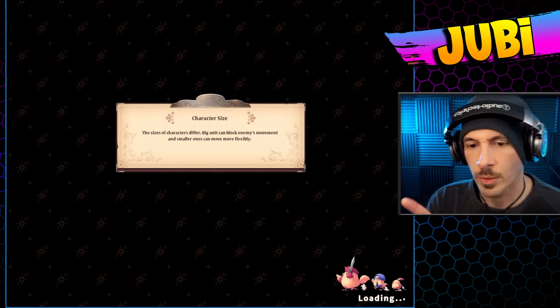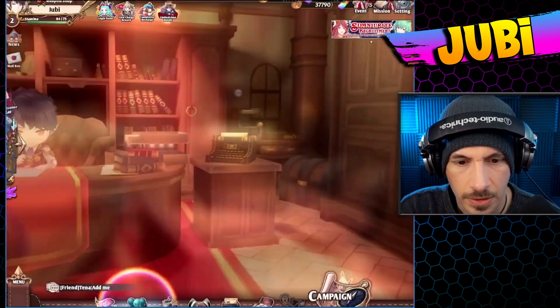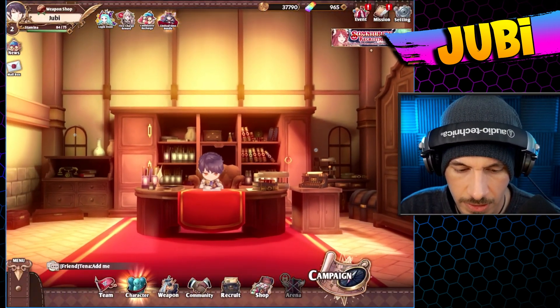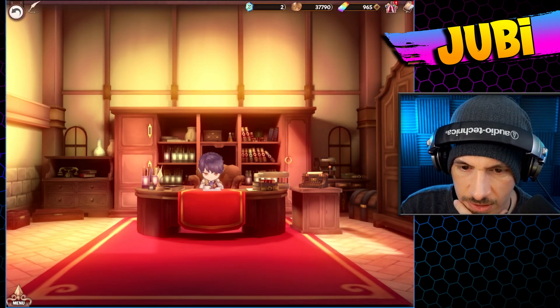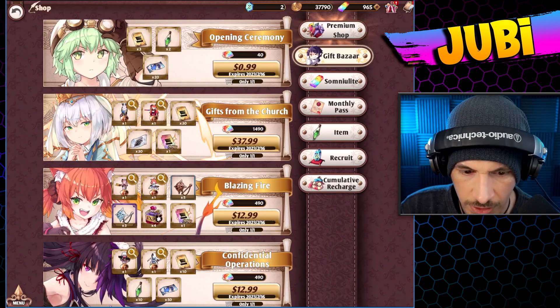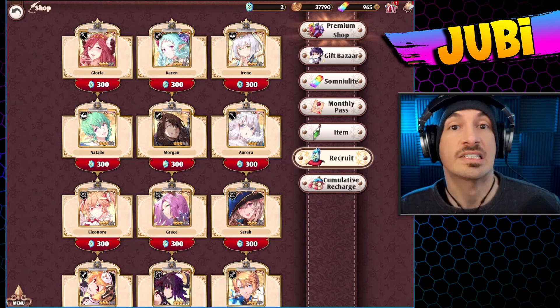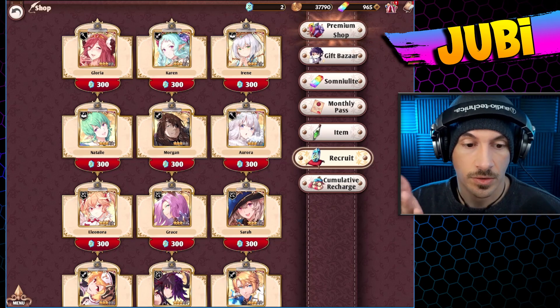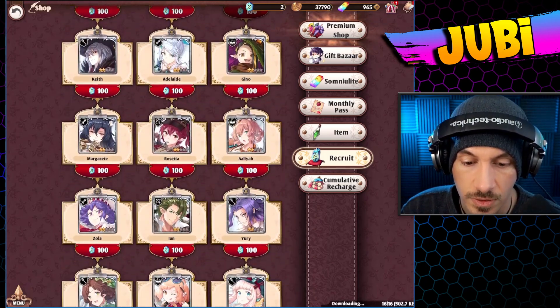Regas crystals — that's where we get the Regas crystals. Regas crystals can actually be used in the shop. We got the Regas crystal from doing that summon. There is a shop right here where we can recruit units. If we're missing something specific and we need a certain unit, we can recruit them from here with the Regas crystals.